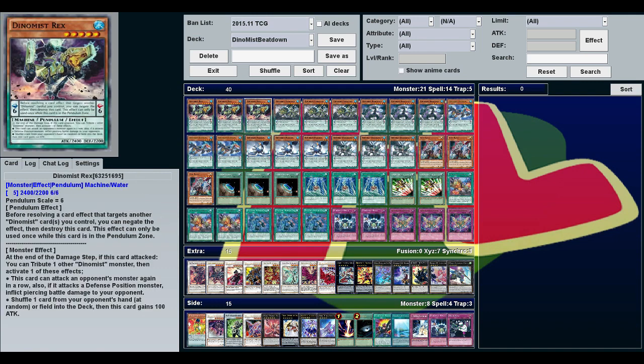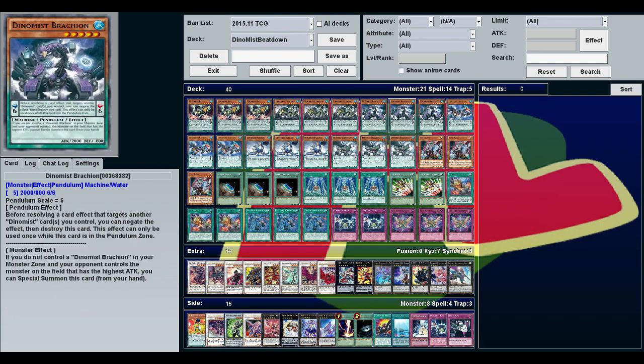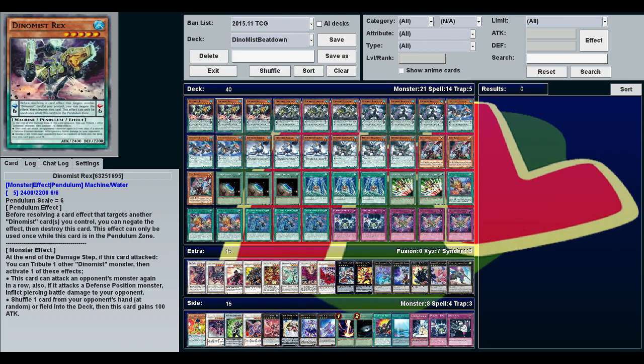Rex is your biggest beater at 2400 attack and has the best effect. When he attacks, you can tribute another Dino Mist and either attack another monster again with piercing damage, or shuffle one card from your opponent's hand or field into the deck and gain 100 attack. You always want to attack with your other monsters first, then use Rex last and tribute one that already attacked.